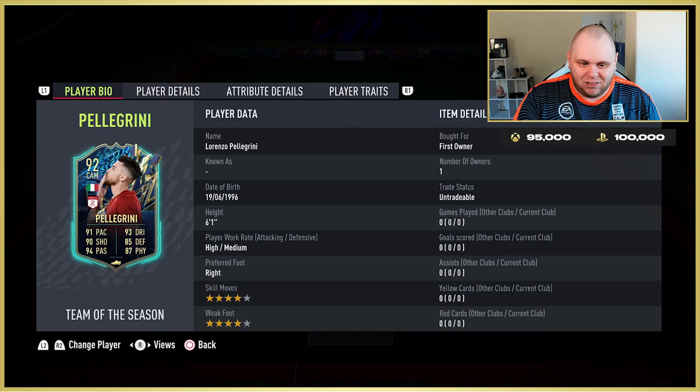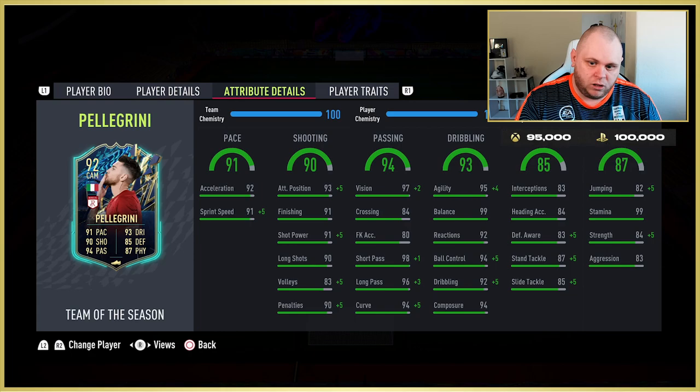He has six foot one height, high-medium work rates, and a four-star skill and weak foot combo, with the preferred foot being the right. His stats are incredible — look at the madness all across the board. For his price, I need to review this card because surely he can't be this good. Right now on PlayStation it's 100k maximum, and 95k max on Xbox — and if you've got fodder, it could come in well under 50k.